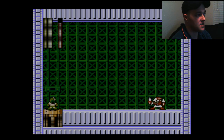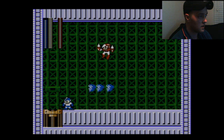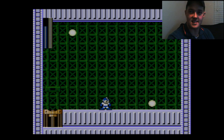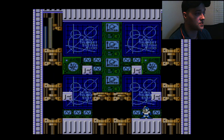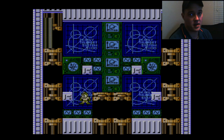Alright, so up first is Crash Man. He's weak against Air Man's weapon. And that was easy. Every time you defeat one of these robot masters for the second time, they drop a big health recovery item, so it really helps. I kinda wish they would've dropped an E-Tank, but beggars can't be choosers.